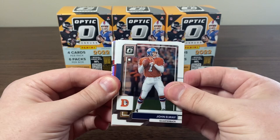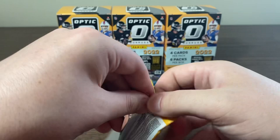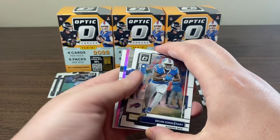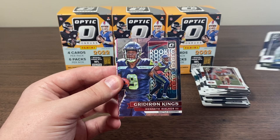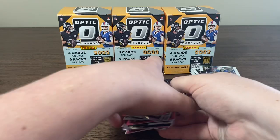Some more packs. Holo in here — John Elway, Brandon Aiyuk, it's a rookie, Martin Emerson. Not who we're looking for. And John Metchie the third. Last pack — this is a Gridiron Kings, we got Devin Singletary, Kenneth Walker the third, we'll take that. Last pink — Boye Mafé. Not who we're looking for. And Nkosi Dean on the back.